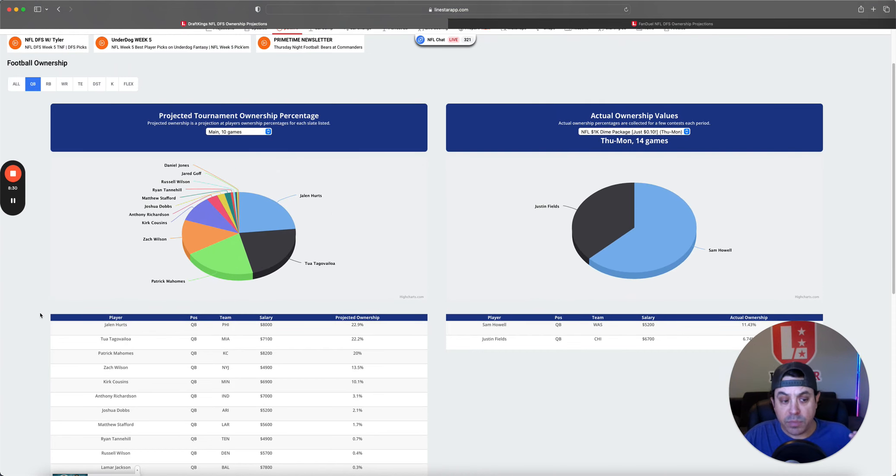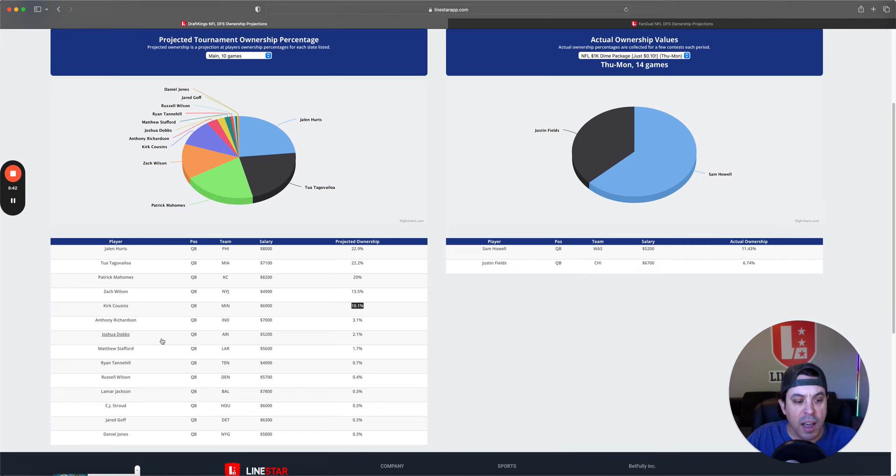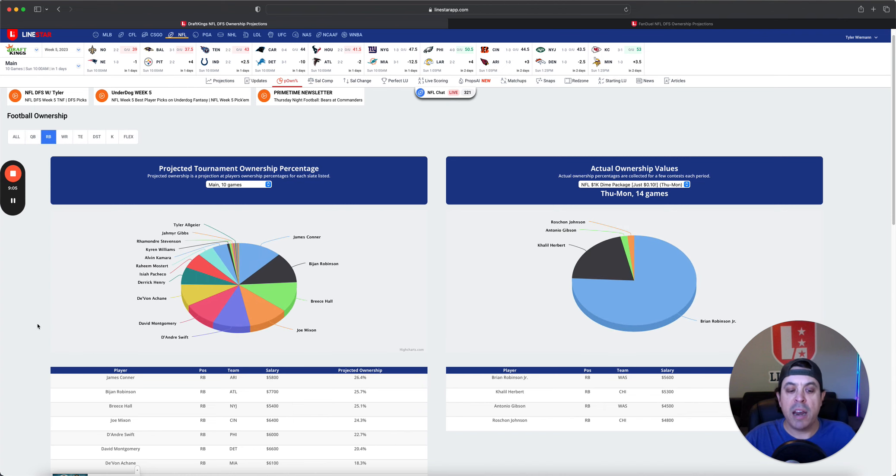Quarterback wise, Hurts, Tua, and Mahomes look like the high owned. Then we drop off. Kirk Cousins at only 10% is a little interesting. Jared Goff is super low owned, which is interesting. We really drop off a cliff ownership-wise after that. Ownership will change dramatically from now until Sunday, so we're not leaning on it too heavily, but it's worth noting.